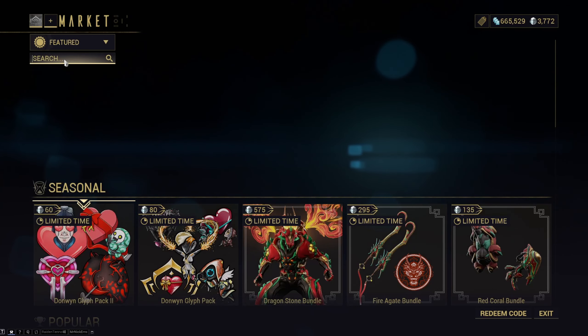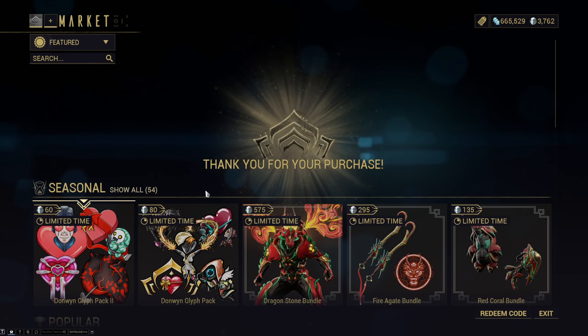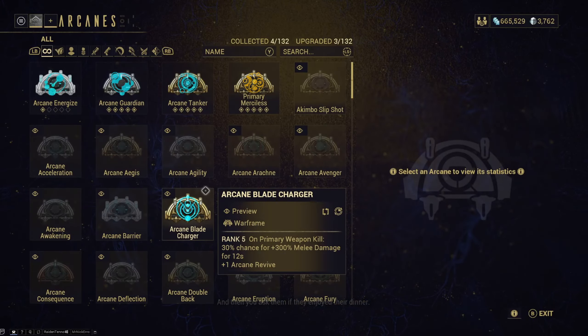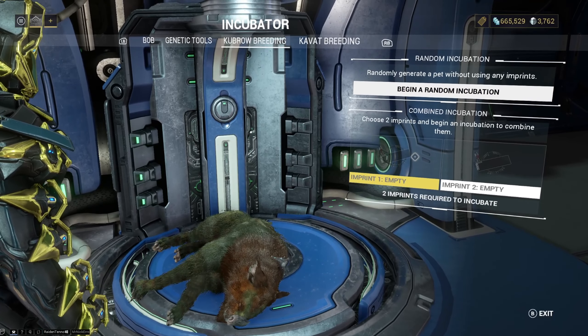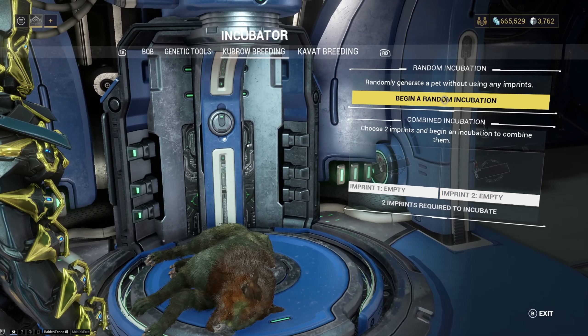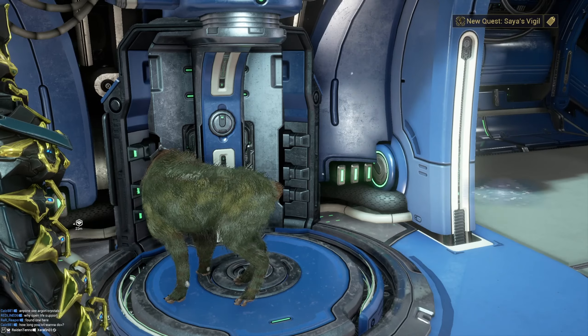I'll quickly buy an egg to show you what it looks like — just type in 'egg' in the store and buy one. Then head to 'Begin Incubation.' Here you can either buy a specific Kubra you want and incubate it, or you can begin a random incubation. If you have another pet equipped you won't be able to incubate, so press yes to stow them and they'll disappear.